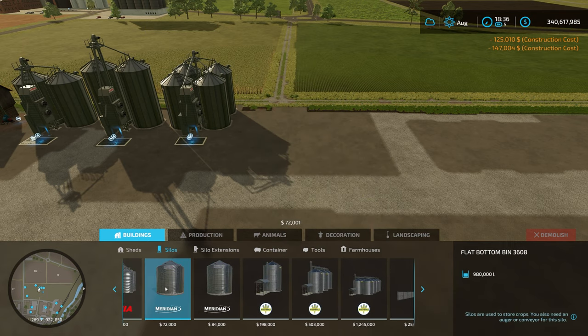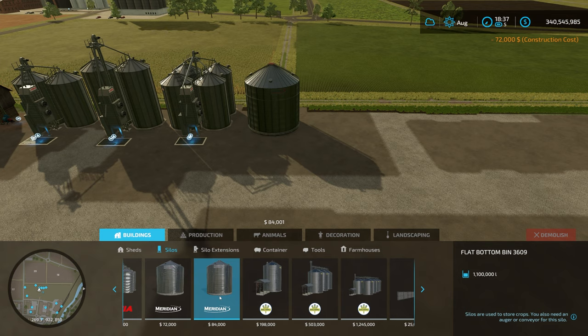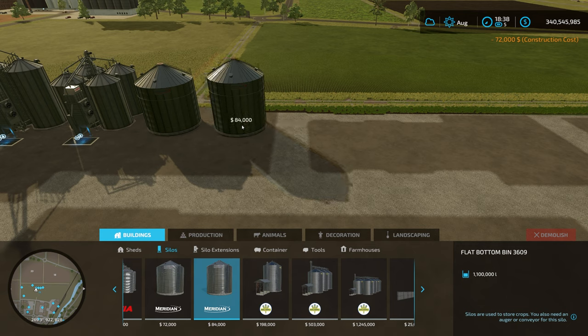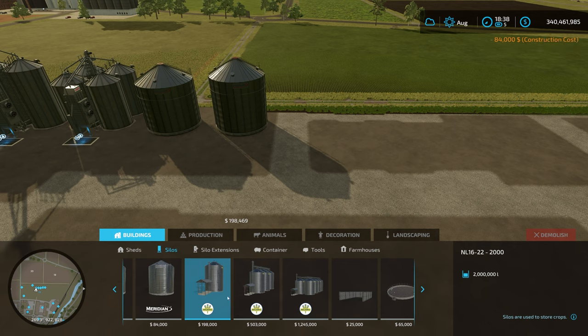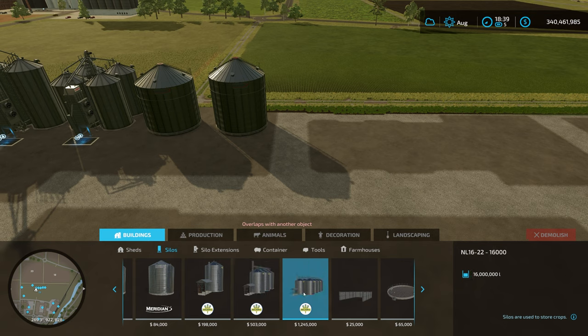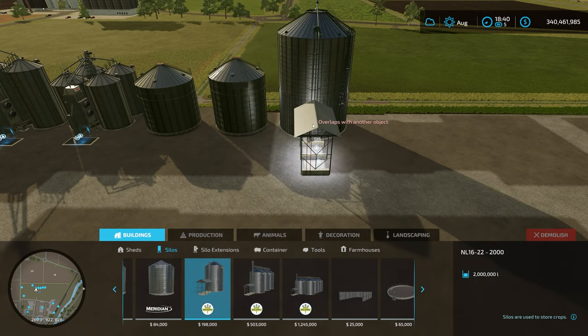Then we have the Meridian bins - these need an auger or conveyor to load them. We have a 980,000 liter flat bottom bin 3600, and then the flat bottom bin 3609 which is 1.1 million liter capacity at 84,000. We then move on to - I think it's Herero - the NL16 22 2000 which is a two million liter unit, similarly a six million liter unit, and then a 16 million liter unit. Look at the size of these - I like these ones.